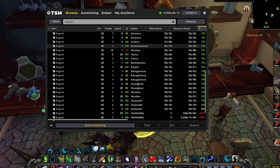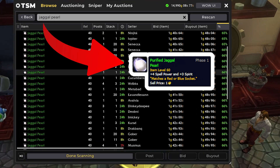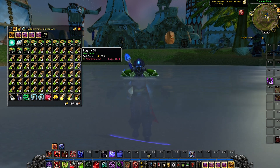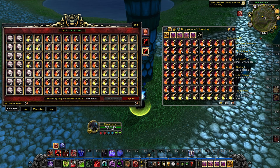I also like to do the same thing with Rag Veil for Mad Alchemist potions and Jaggle Pearls for Purified Jaggle Pearls. And while this isn't technically a vendor flip, I do also like to flip Pygmy Suckerfish into Pygmy Oil. And since I have an alchemist just sitting around, I can just passively make potions of speed and wild magic anytime they're profitable.